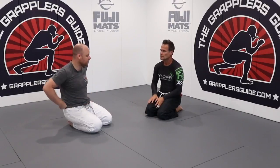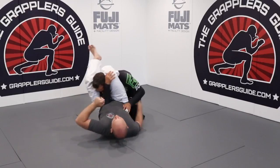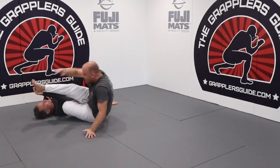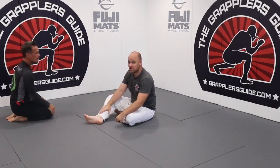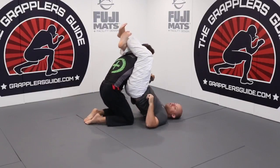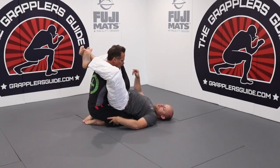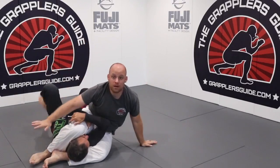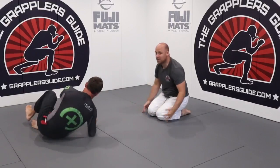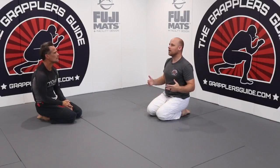Another scenario is a triangle choke. I have the triangle choke and he's starting to defend, so I can start tipping him and use this to get on top because I'm controlling his arm by having it between my legs. Another situation — where they really over-commit — is when I have the triangle choke and my opponent postures up hard. I go like this, keep coming through, and then I sweep him. He feels like he's doing a proper escape, but by posturing up he actually gives me the sweep instead.